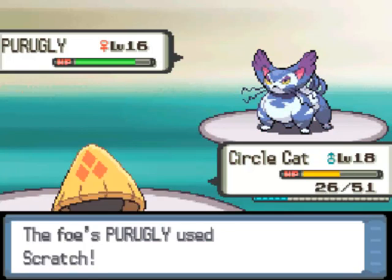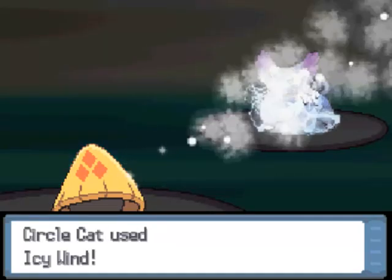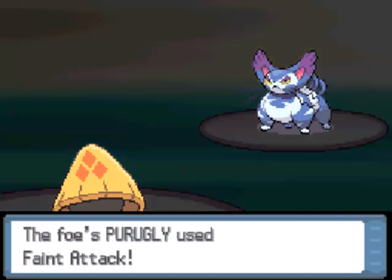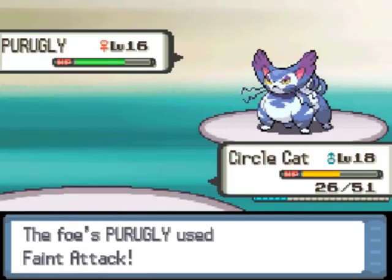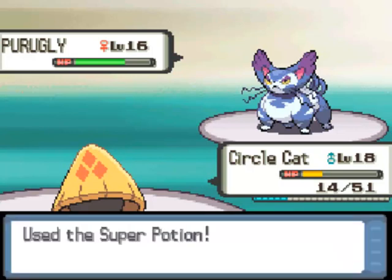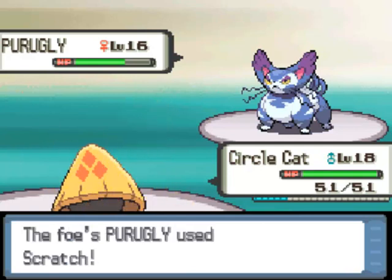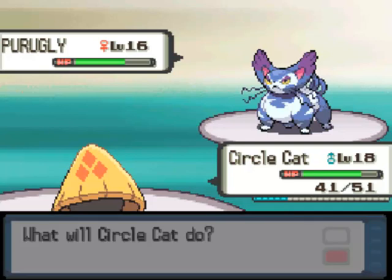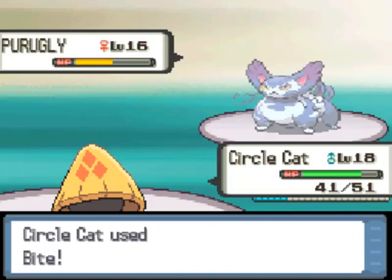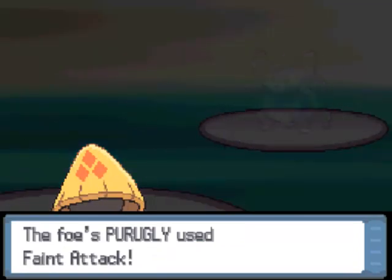Feint Attack — please tell me we can take a Feint Attack. We can, good. Let's heal up and go for Bite. She uses Scratch, then another Feint Attack. Purugly uses an Oran Berry to heal itself — that's not nice. I'm going to speed this up; I didn't anticipate it taking this long. This is going to be sort of stall-y and annoying. It was close — good thing this isn't a Nuzlocke run. Let's use another Super Potion.